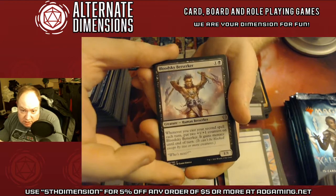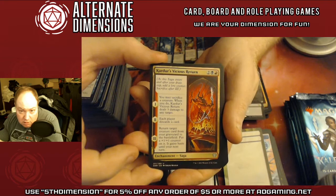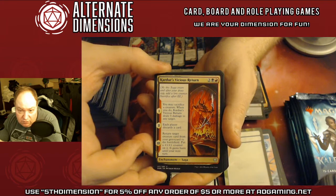Blood Sky Berserker — for each spell each turn, put a +1/+1 counter on it and it gains Menace. Kardur — may sacrifice a creature, deals three damage to each target, each player discards a card. Turn target creature card from your graveyard to the battlefield, put a +1/+1 counter on it, and it gains Haste until end of turn.